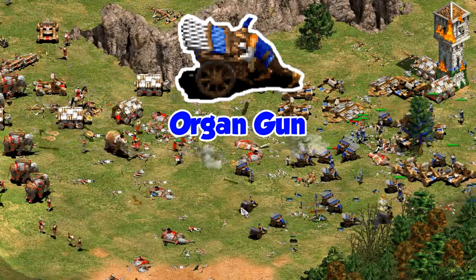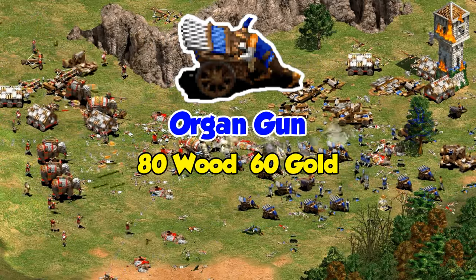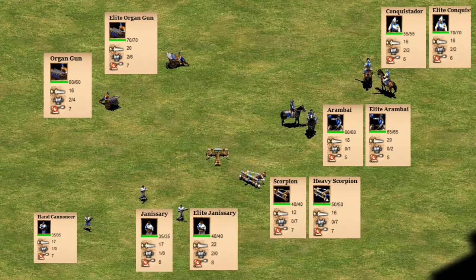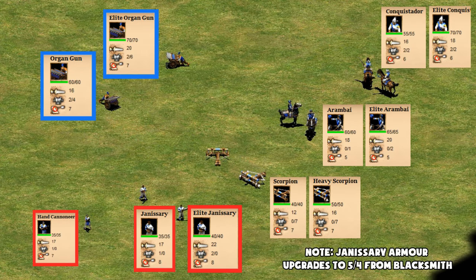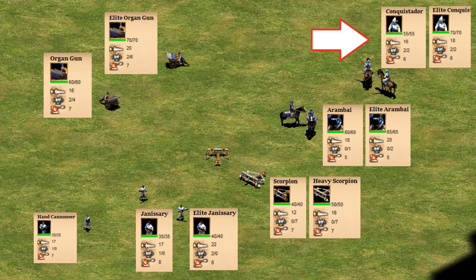Organ guns are the unique unit of the Portuguese from the African Kingdoms expansion. They're 80 wood and 60 gold after the Portuguese discount, which makes them comparable in price to a scorpion. In terms of stats, there are quite a few comparisons that can be made. They're a gunpowder unit, so it makes sense to compare them to other gunpowder options, and they stack up pretty well there. Their HP and armor is higher than the Hand Cannoneer and Janissary, which is balanced by their higher cost. There's also some resemblance stats-wise to Conquistadors and Arumbai, or as a beefier version of the scorpion line in terms of attack and armor.